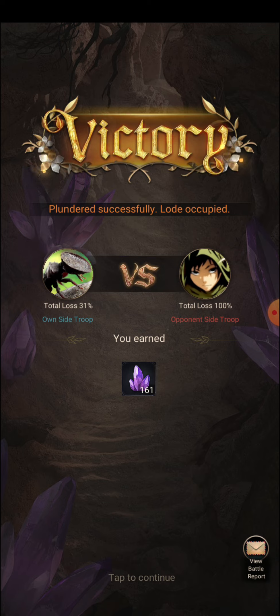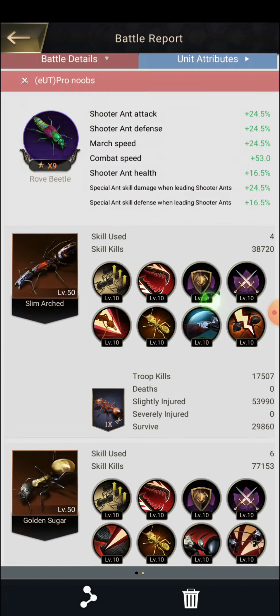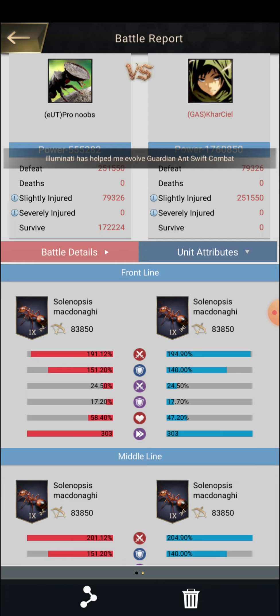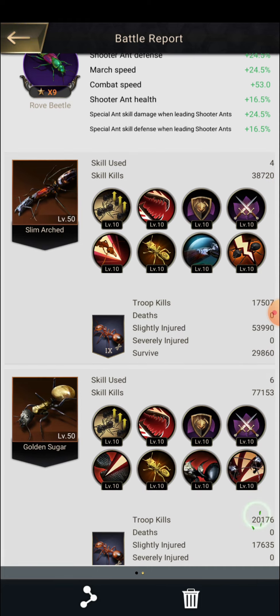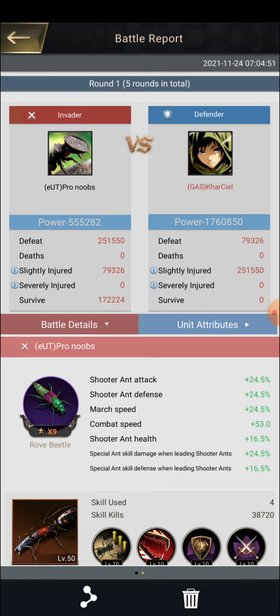I will select a guy who has more than a thousand gathering with him. No one has that on this floor so we go to another floor. I can see one has 944 — I will click on view information and check if he has VIP 6. If someone has less than VIP 8, they are not getting VIP buffs. You should also check their server — his server is 3, so my winning chance has decreased since he is an older player.